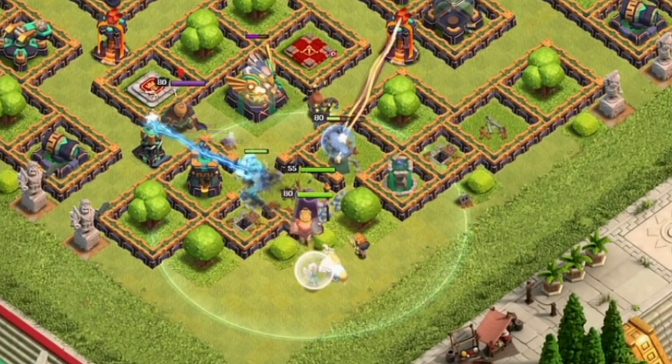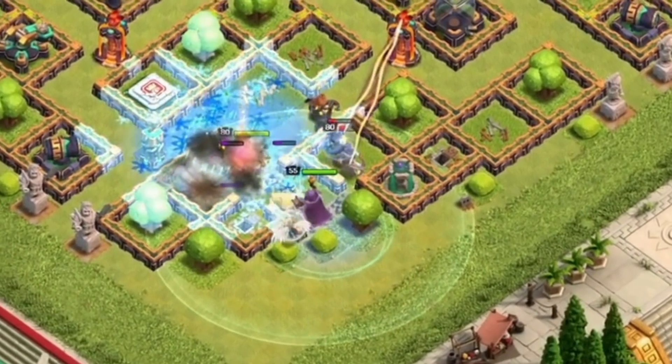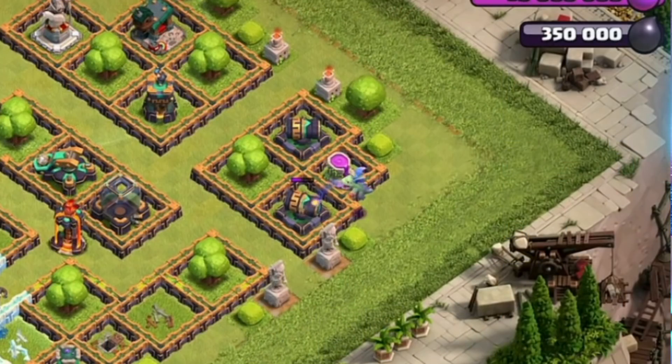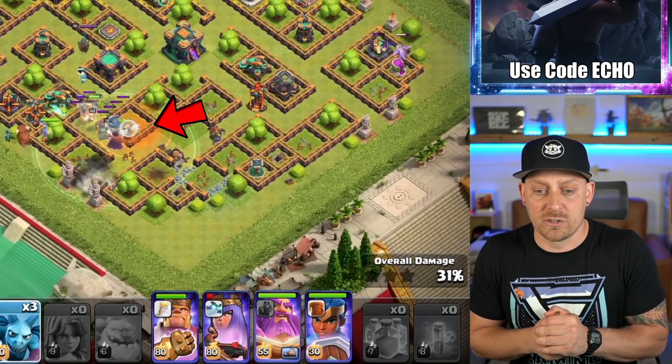Then you're going to follow that up with your King, your Ice Golem, and two Valkyries. Notice the hero pets are already predetermined by the challenge. At this point, you're going to hold on to your Royal Champion, but you are going to send a Baby Dragon over in the east on those two cannons. Have your Poison spell ready for the release of those Clan Castle troops right by the Inferno Tower.